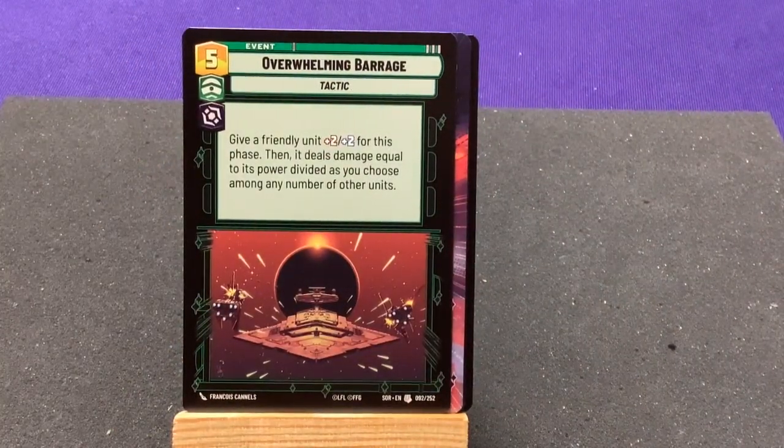Our first uncommon: Overwhelming Barrage — give a friendly unit Cuckoo, and then this phase it deals damage equal to its power divided as you choose among any number of units.